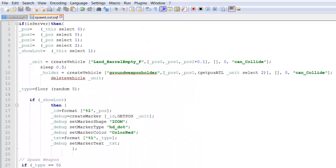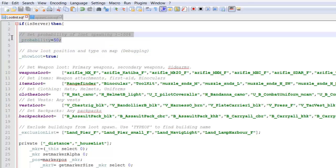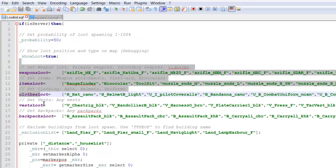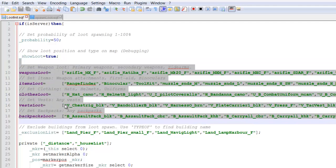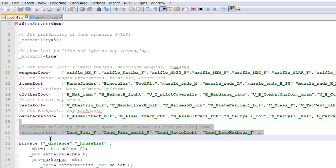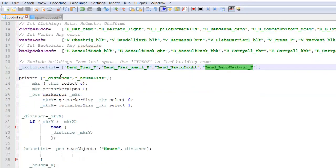Let's have a look at the .sqf. In the loot_init we have a few variables — I'll explain these as we go. We have our array for each set of loot that will spawn, which is kind of self-explanatory. We also have an exclusion list, which will stop loot spawning in certain types of buildings.